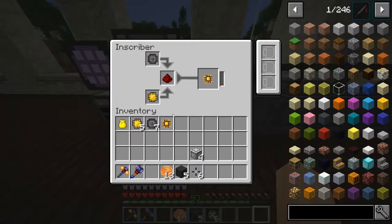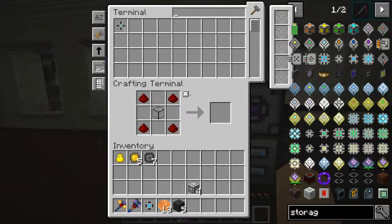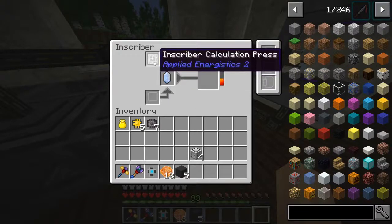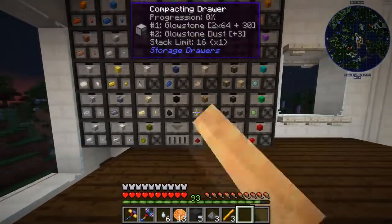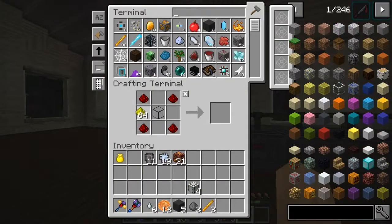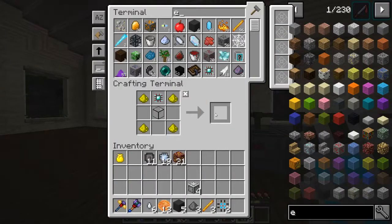You can see I did put some hoppers behind here just to feed the resources in — makes it a little easier than putting them in myself. We can take a look at the 4k. Let's make half a stack, throw that in there, and that'll make us some calculation presses. Quick trip to the nether to grab some glowstone. There we go — 16k storage components, we got two of them, nice.